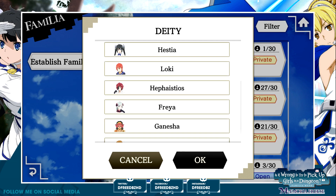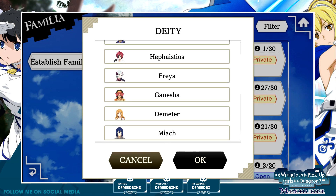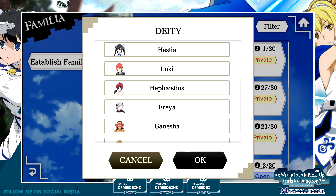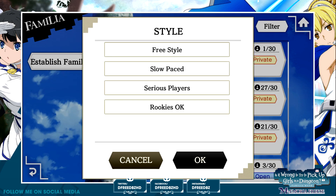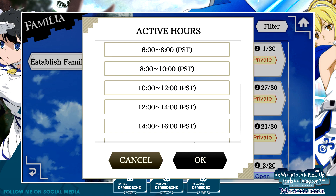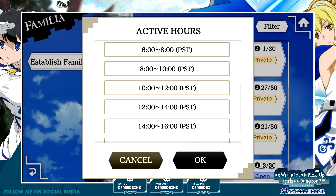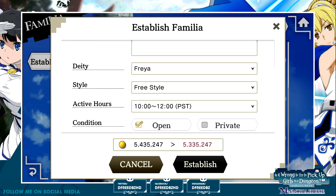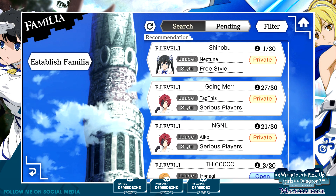I'll change this later if it's possible. Deity — we will choose Freya. Style — interesting. Freestyle, slow pace, serious players — I mean, whatever, I don't really care. Active hours — when am I most active? I'm assuming that this is AM. Yeah it is. My most active is about between 8 and 12, to be honest. Condition is open. We now have our own Familia established.